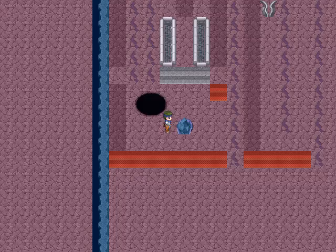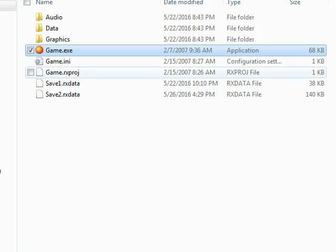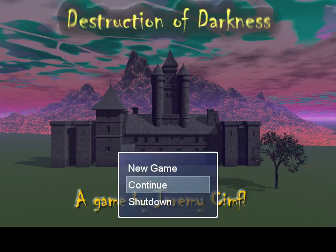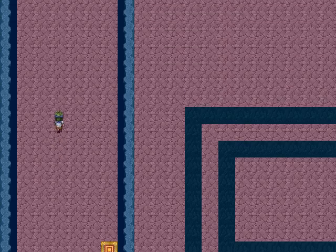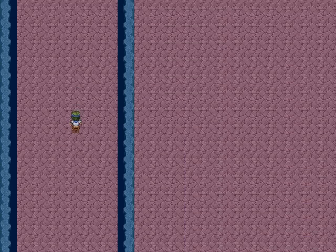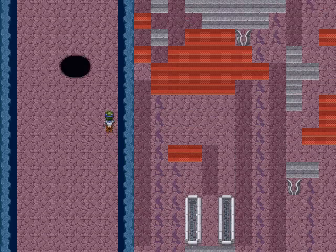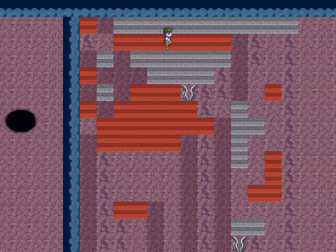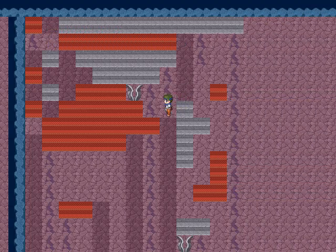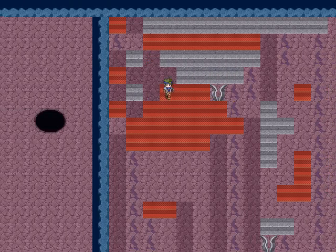I can't even hit escape or anything — the game is just deadlocked. Oops. Reload. It looks like the recorder is still working, I think. I can't trust it; the first part got screwed up, so I'll have to go rerecord it. Anyway, let's see if I remember the solution to this force block puzzle. Let's see if I just did it. That works too.